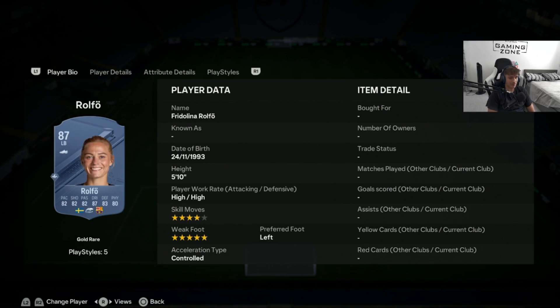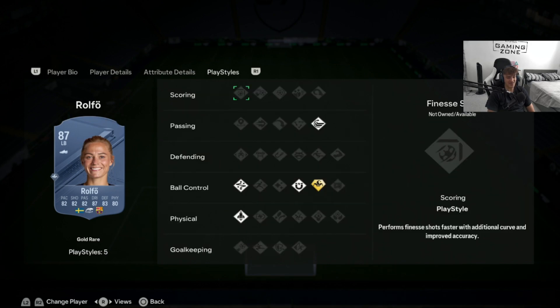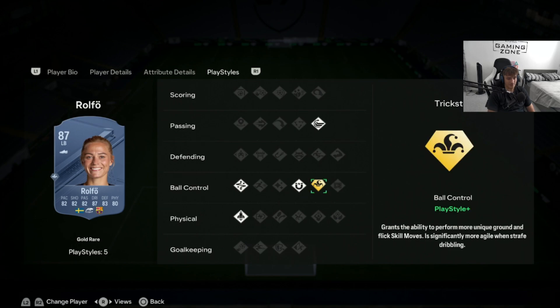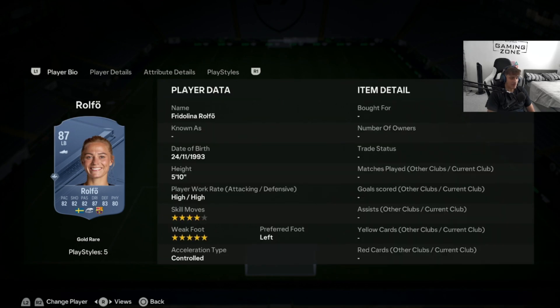Now for our cheaper left back: 5-star weak foot, 4-star skill moves — this card is absolutely insane. She is basically Hulk Gang with all stats above 80, which is absolutely mental. 5'10", with good Barcelona links. The fact this card is 32,000 coins just seems crazy. She's absolutely insane in game — I've used her personally. Very good card, not too small to be a left back.